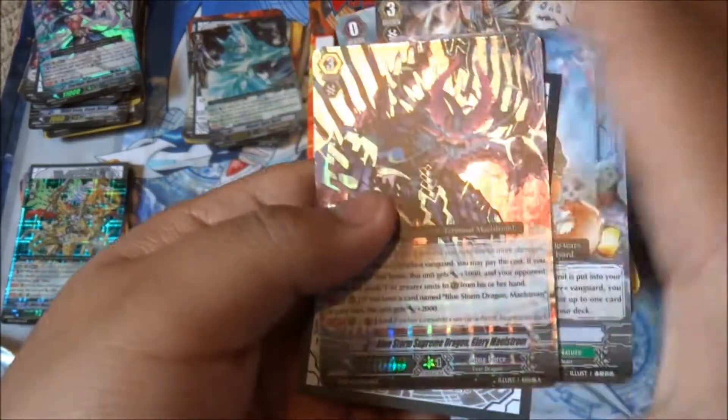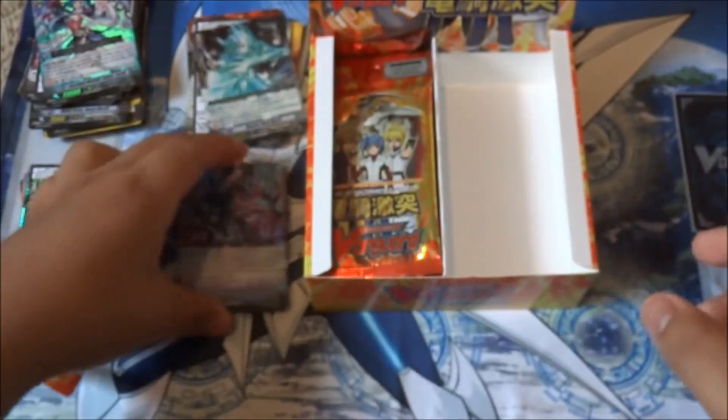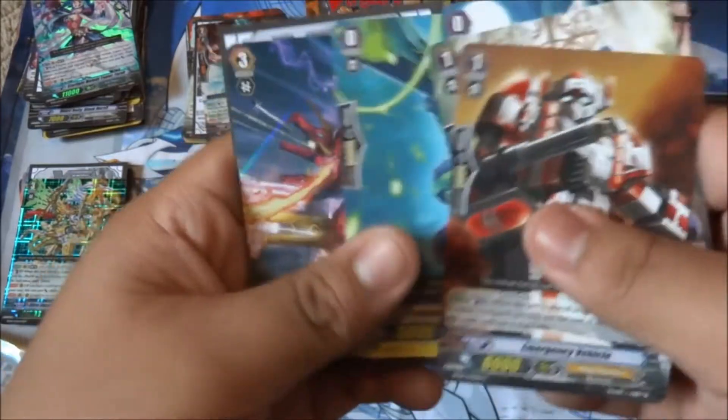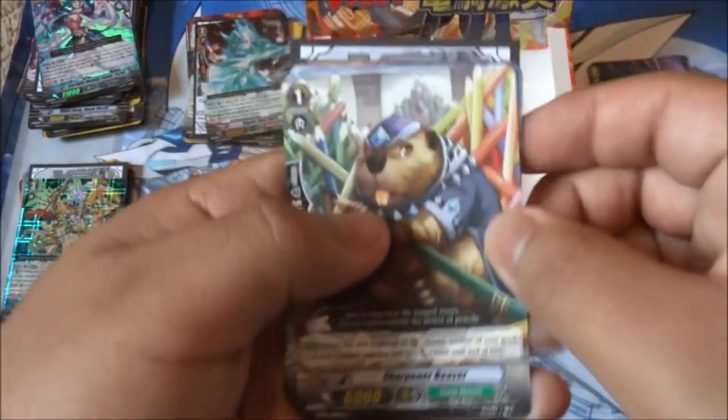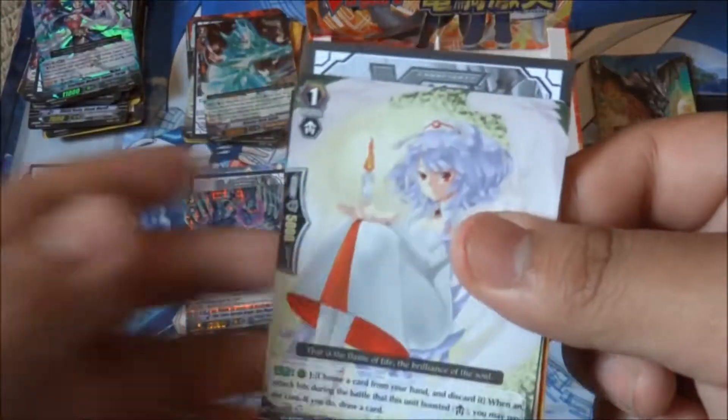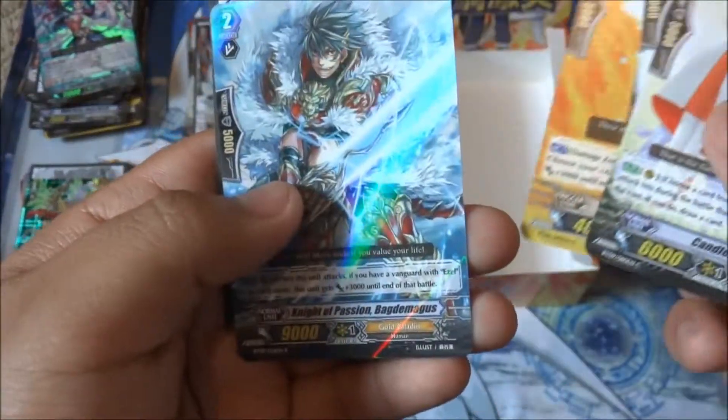Oh nice, we pulled the Bluestorm Supreme Dragon Glory Maelstrom. That's really good. Nice. I'm liking these boxes, they're really cool. But I really want that Platinum as LSB. So halfway through the box. We got a Wyvern Guard Gold - pretty cool. We got another Bag of the Maes. That's what I wanted to see.